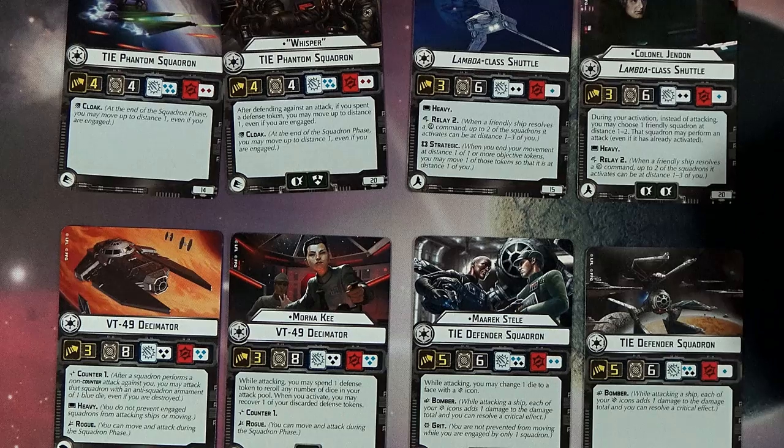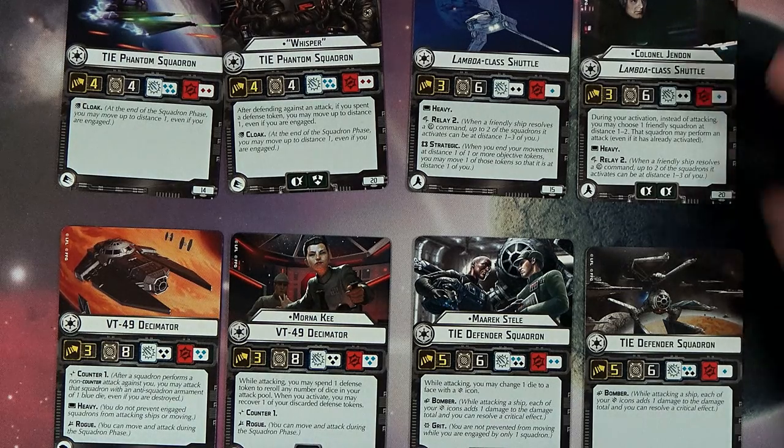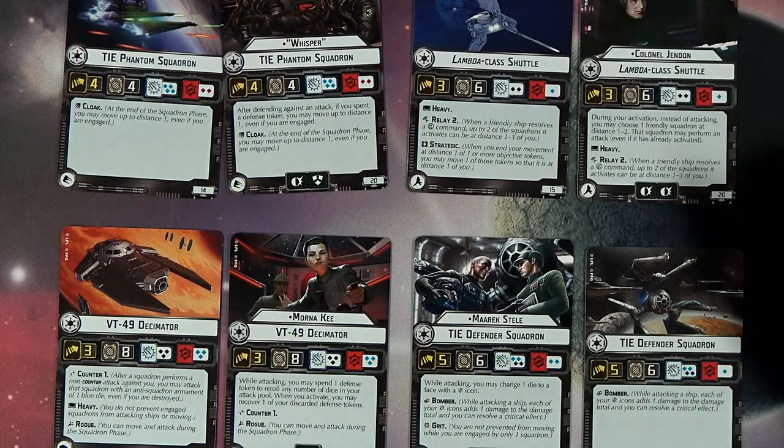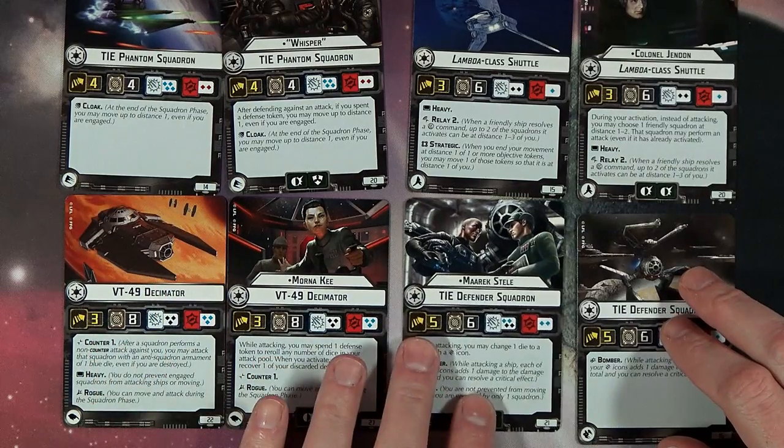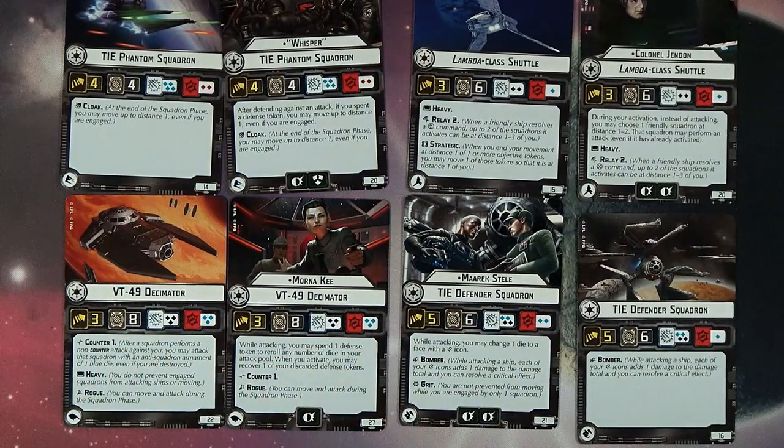Then we got Colonel Jendon: during your activation, instead of attacking, you may choose one friendly squadron at distance one to two. That squadron may perform an attack even if it has already activated. I feel like that's pretty good. The Decimator is really impressive for anti-squadron at three black dice — that's just going to rip through stuff. It has Counter 1, which is interesting. It's Heavy so it doesn't prevent fly-bys, but it does have Rogue, so it will activate and do its own thing.